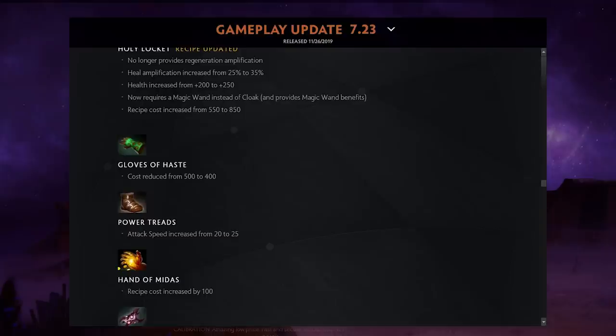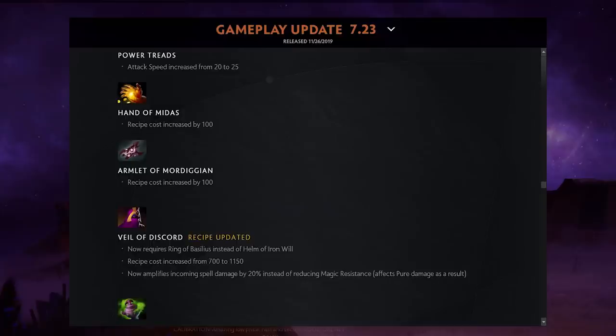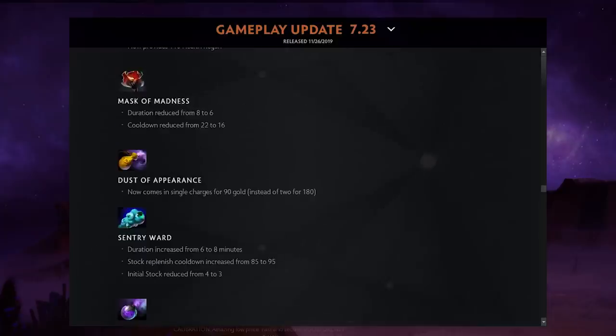Gloves of Haste cost was reduced from 500 to 400 — significant — but now there's no side shop, so keep that in mind. Attack speed on Haste was increased from 20 to 25. Hand of Midas was nerfed by 100 gold. Armlet was nerfed by 100 but costs the same since Gloves of Haste was buffed. Mask of Madness got a big buff: duration reduced by two seconds but cooldown reduced too — better for farming and teamfights. You only have to buy one dust at a time now.